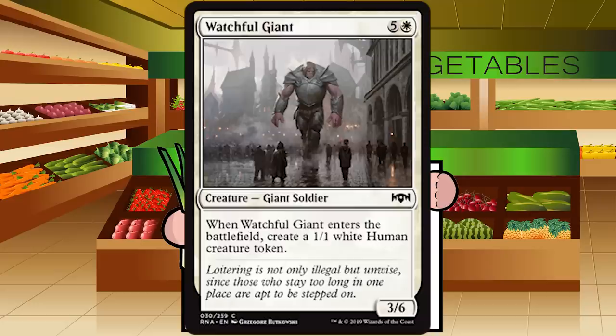Watchful Giant is five and a white for a creature — Giant Soldier at common. It's a 3/6; when it enters the battlefield, create a 1/1 white Human creature token. I'm not playing a 3/6 for six that does nothing. Technically it's a 4/7 across two bodies, but it's still not good enough for the cost. If you never play this card in all of Ravnica Allegiance you'll probably have a higher win percentage. D- for Watchful Giant.